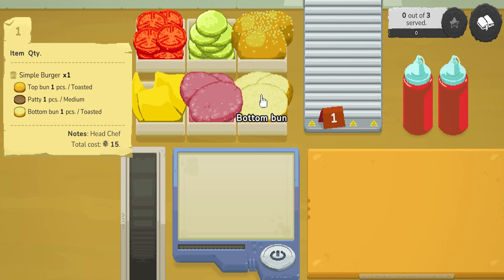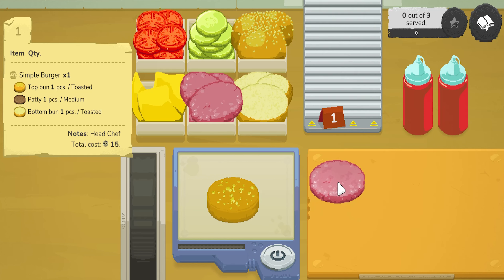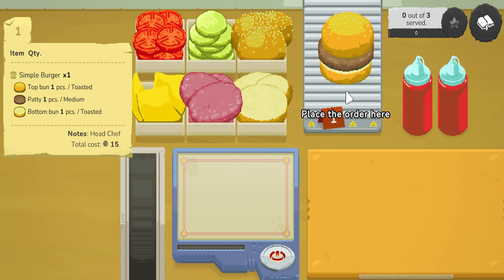So we need a bottom bun. Need a patty. Do you put it there to cook? How do you cook? Place the order there. I assume that goes on there actually. There we go. You want that medium and the top bun. There we go — I assume that's how he wants it. And we've got our first burger!